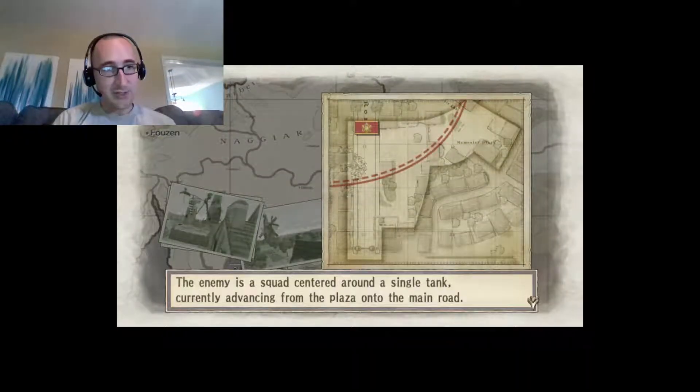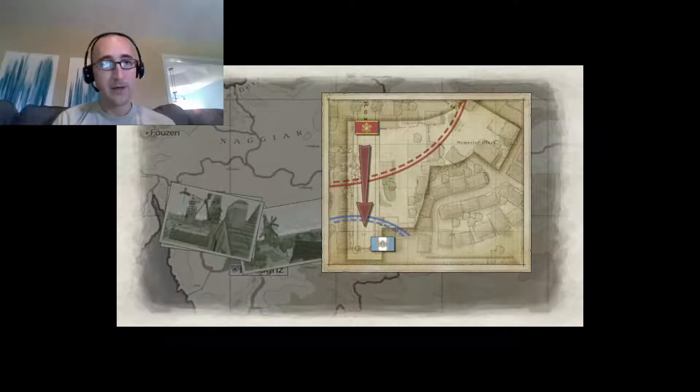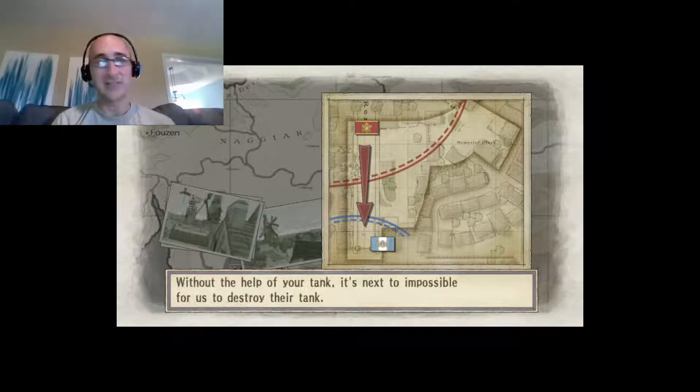The enemy is a squad centered around a single tank currently advancing from the plaza onto the main road. We need to defend the gate on that road. If the enemy breaches it, the evacuating townspeople will be in danger. They'll probably head for the gate and try to destroy it. The tank will be with them. Our goal here is to take out that tank while keeping the gate standing.